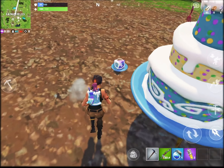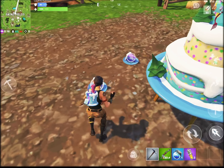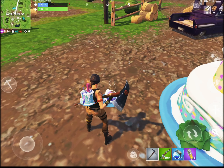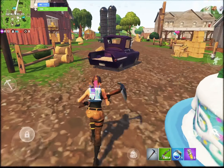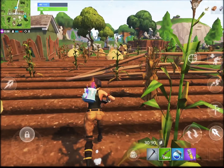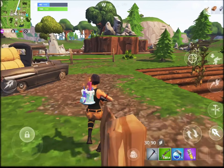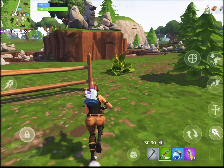Dual pistols are really good for close-up fights, and sometimes they're actually better than a shotgun — not in every situation, but sometimes. Plus they're cooler than their singular counterpart. So yeah, dual pistols are pretty solid up close, and I'd compare them favorably to a shotgun.